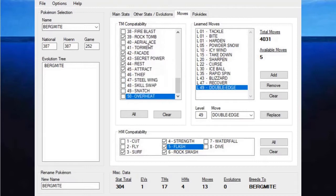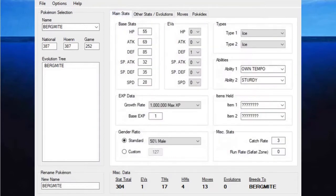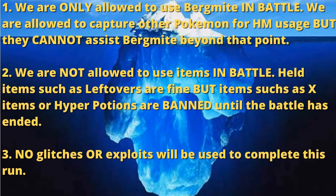Now that Bergmite is in our game, let's review the rules of the run! The first rule is that I'm only allowed to use Bergmite in battle. We're allowed to capture other Pokemon for HM usage but they cannot assist Bergmite by any other means. The second rule is that I'm not allowed to use items in battle. Held items such as leftovers are okay, but items such as X items or hyper potions are banned until the battle has ended. And finally, no glitches or exploits will be used to complete this game - it's just a normal playthrough of Pokemon Fire Red but with Bergmite. With the rules explained and our Bergmite in game, let's jump into some gameplay.